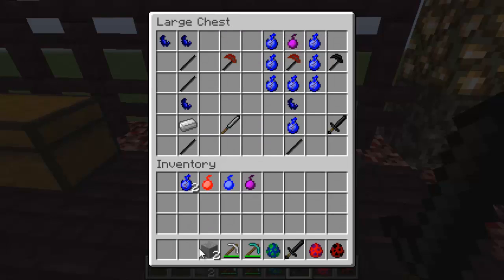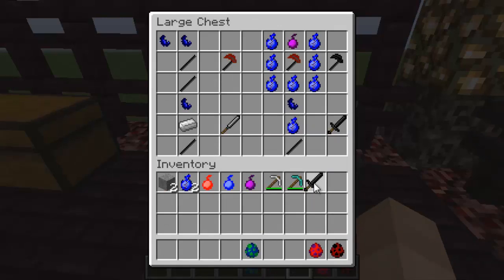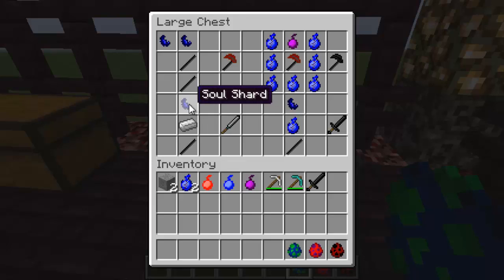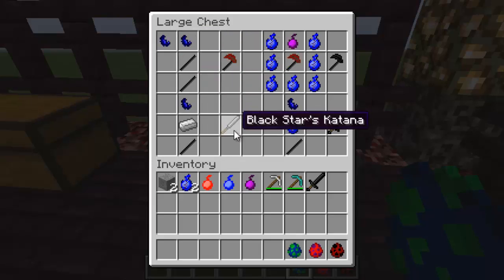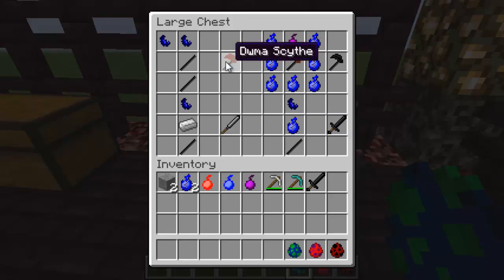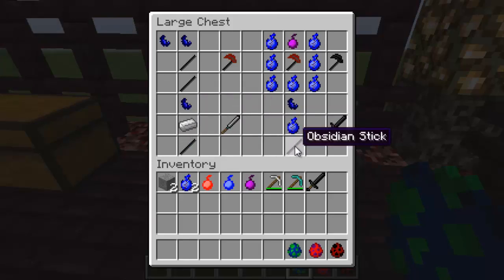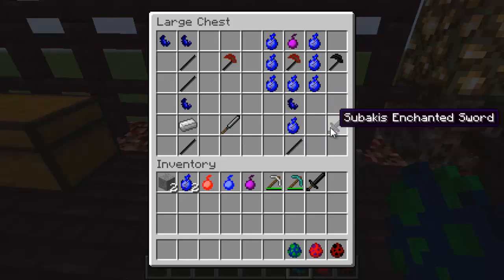Here are the weapons — they're really cool too. Soul shards right here are used to make the Black Star's katana and the DWMA scythe. Two obsidian sticks plus two soul shards gives you the DWMA scythe. One obsidian stick, one iron ingot, one soul shard gives you the Black Star's katana. One obsidian stick, one corrupt soul, one soul shard gives you Subaki's enchanted sword.